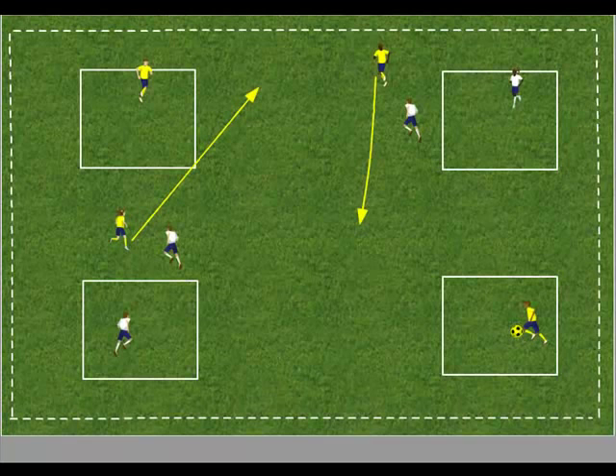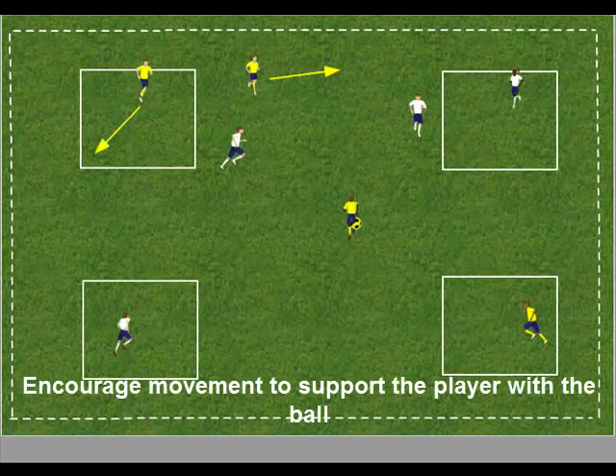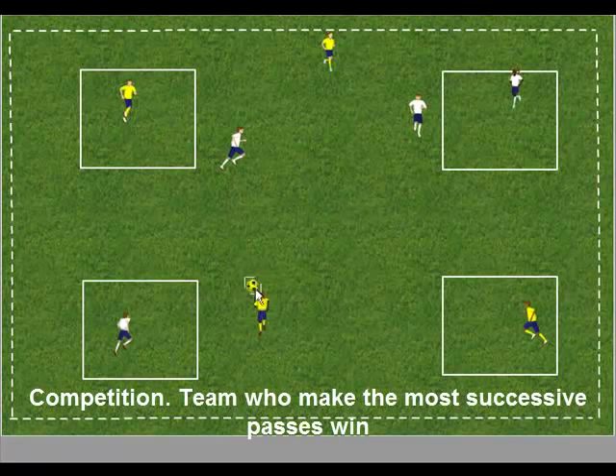As the ball is travelling, the middle players should be moving to support the ball. Good communication between the players would help enormously. Encourage players to support the player on the ball at all times. The objective of the game is for the team to make as many successful passes as they can without the opposition intercepting or winning the ball.